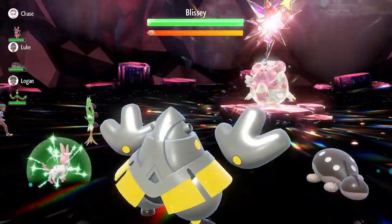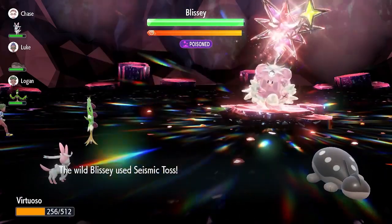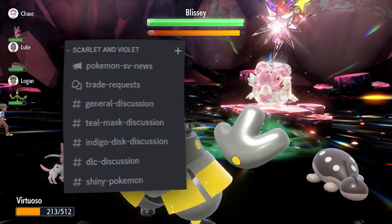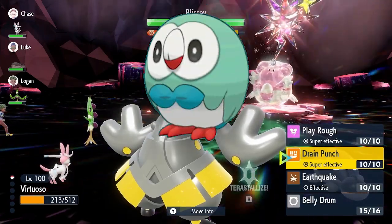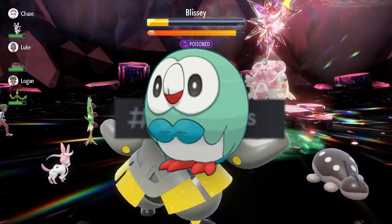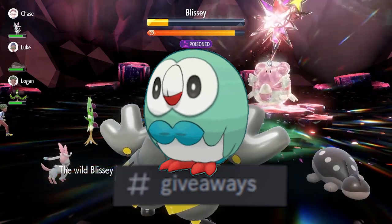We just opened the Pukumania Discord server — it's a really great place to discuss Pokemon. There are forums where you can discuss trade requests, forums where you can talk about Tera raids and organize Tera raids. To celebrate the opening, we're giving away a shiny Rowlet. If you want a chance to get a free shiny Rowlet, join the Discord via the link in the description, go to the giveaway channel, and that's all you need to do. You can also have a look around and engage with the community.